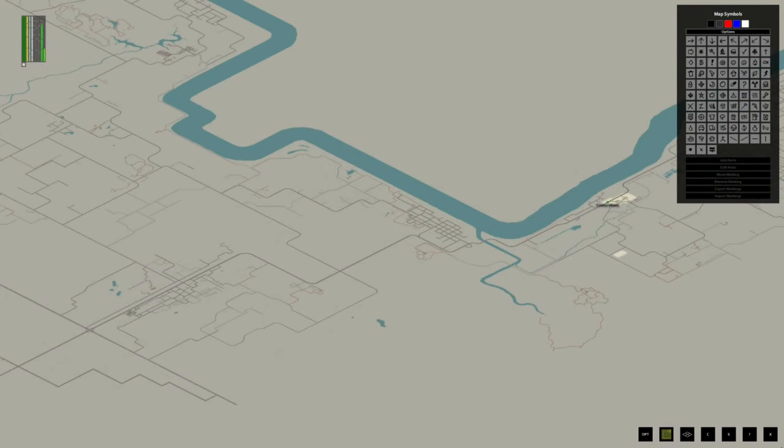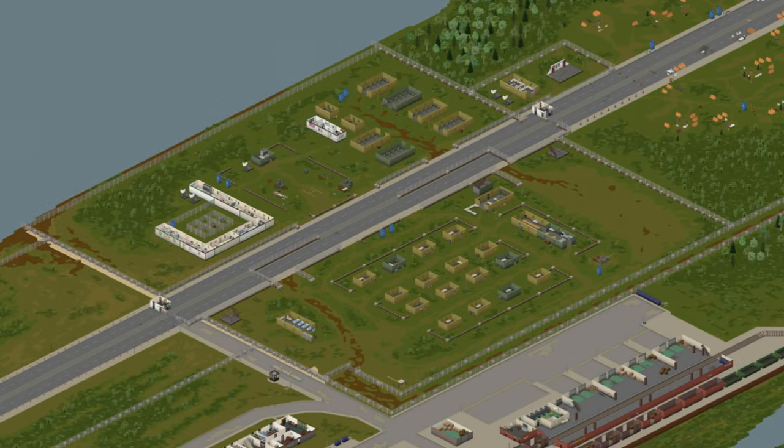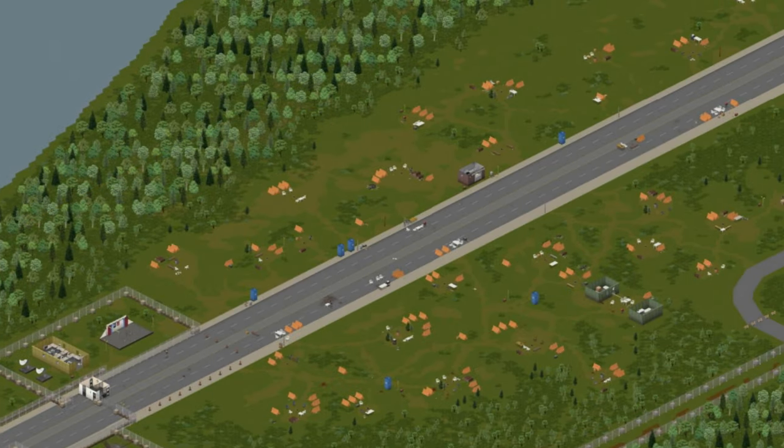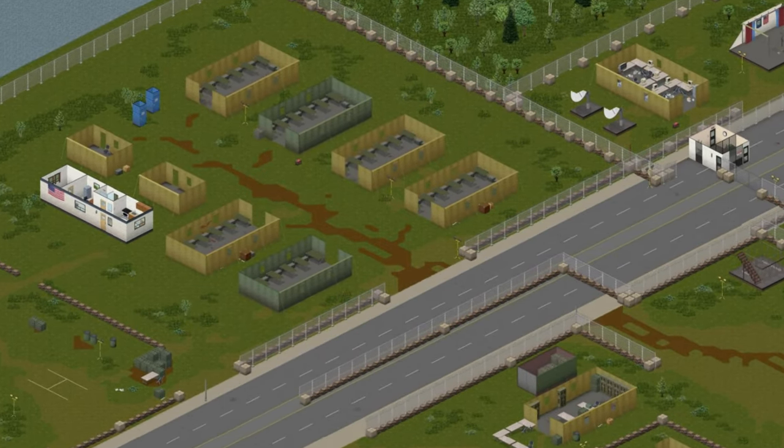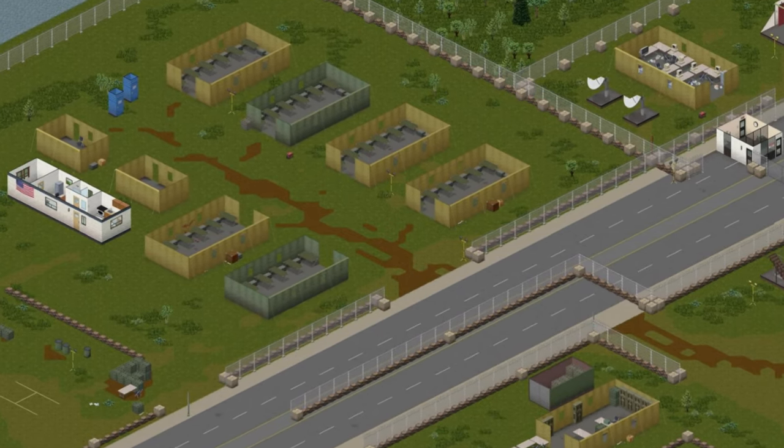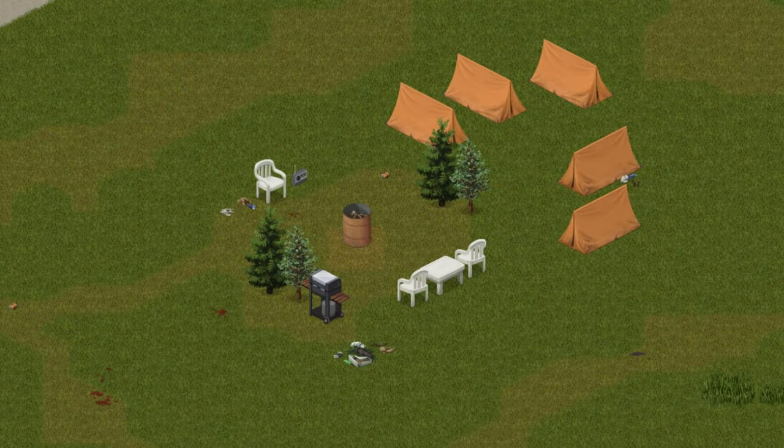It's also just off the main road, so going back west isn't very inconvenient either. Its close proximity to the Louisville checkpoint and refugee camp is great early game to acquire military clothing, weapons, and ammo. There's also lots of generators, cots to disassemble, and 800-unit metal drums.